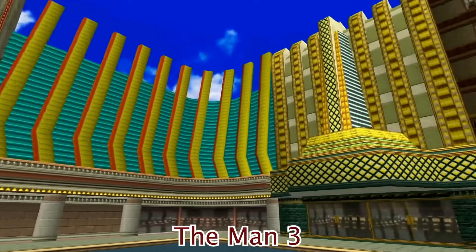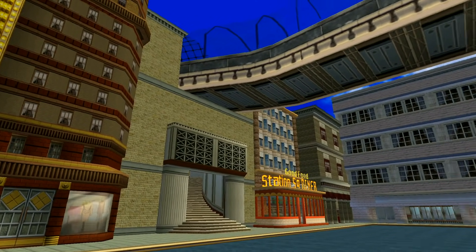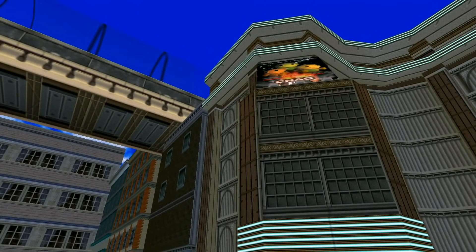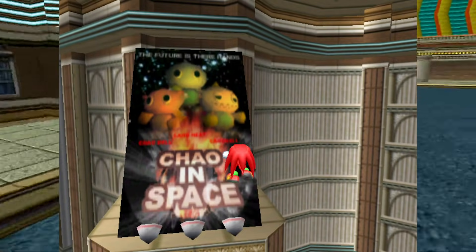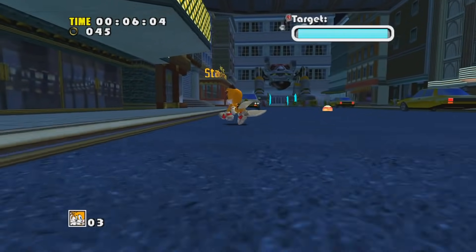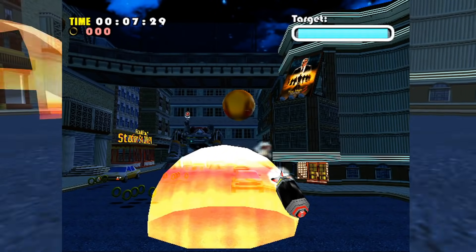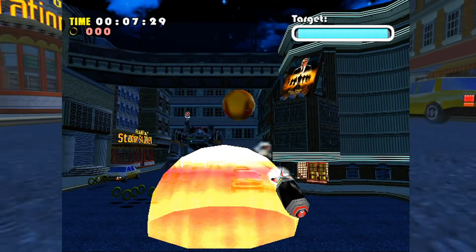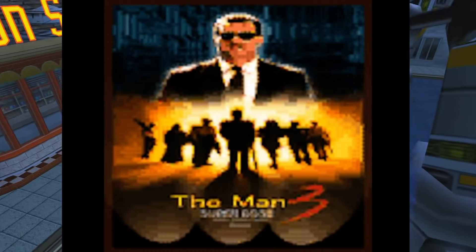The Man 3: Across the way from Casinoopolis in Station Square, there's a large movie poster for the fictional Chao in Space. During the Eggwalker fight in the Dreamcast version of the game however, it changes to a poster for another fictional movie, The Man 3. The Man 3 was used in all scenes of the game in early versions. This poster doesn't appear in the DX version of the game.